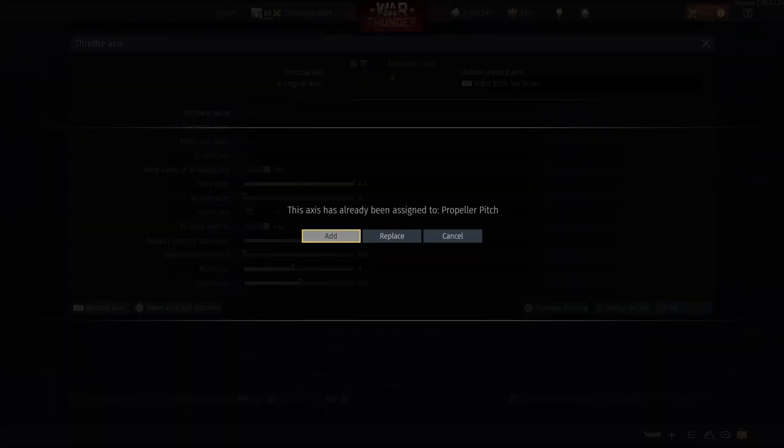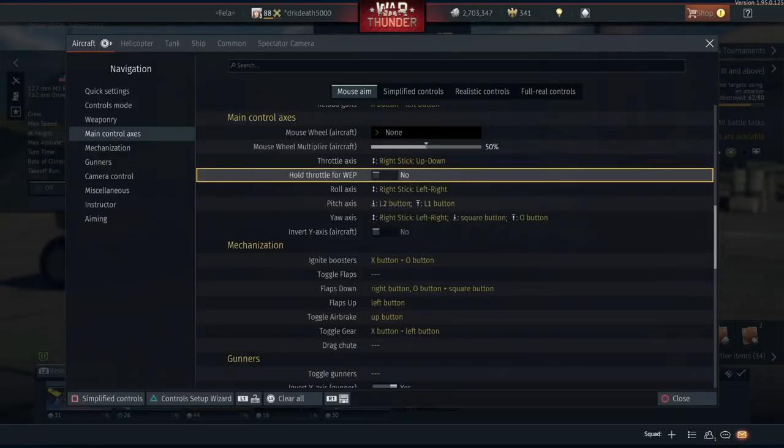When you have copied all that down, go ahead and press OK. You will then get asked about adding or replacing bindings - just make sure you press add. Hold for war emergency power is entirely up to you depending on how you play. I have mine set to no, which means I can throttle at once, let go of the stick, and that will maintain max speed with war emergency power enabled all the time.